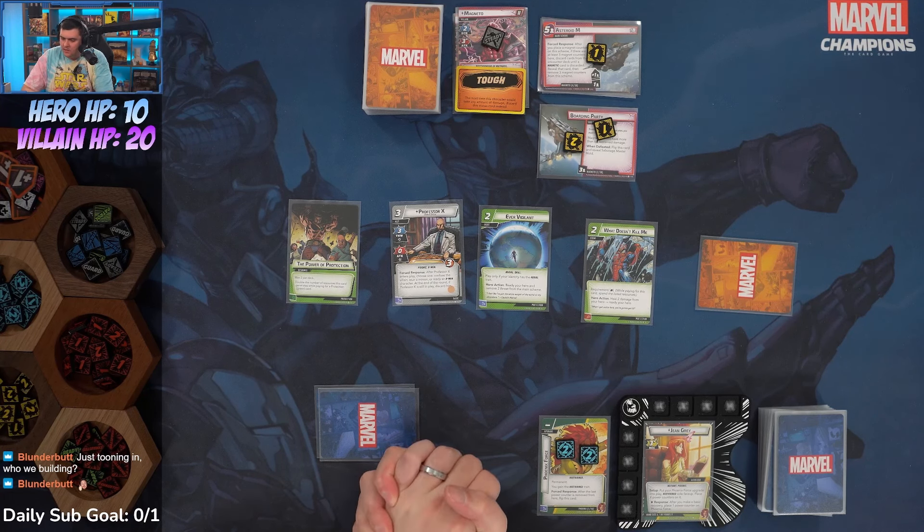It seems like Phoenix is the least favorite X-Man for a lot of players, which is surprising. Before Shadowcat came out, Shadowcat was ranked at the bottom in power rankings, but Shadowcat has been coming out swinging — people love Shadowcat, I love Shadowcat.